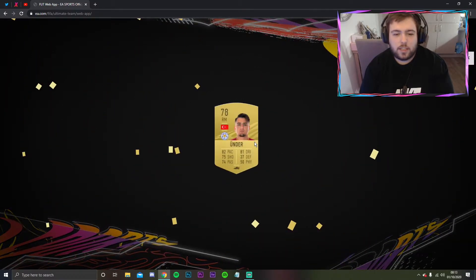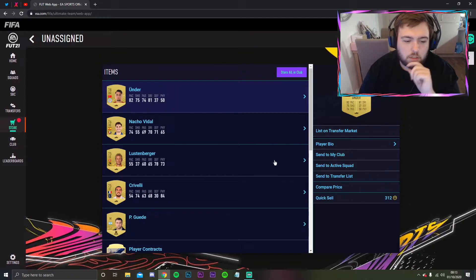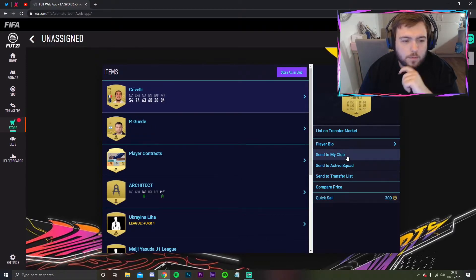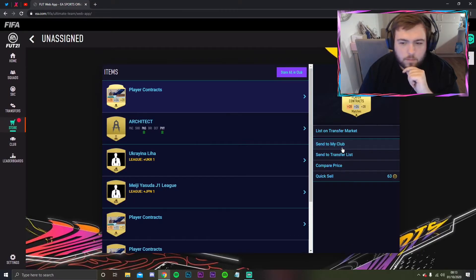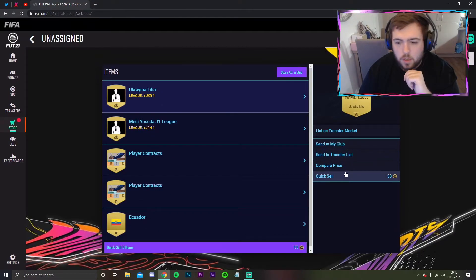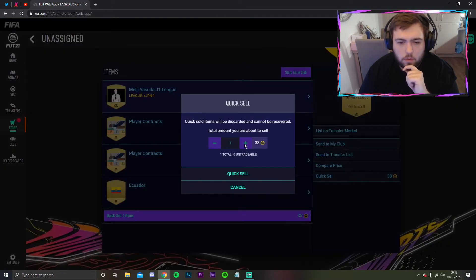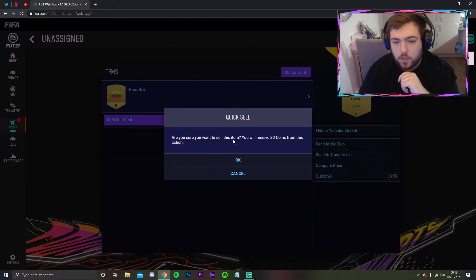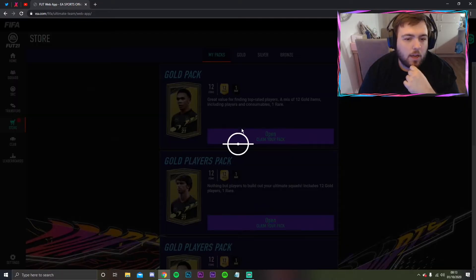Next gold pack - we get a Leicester player, not bad, he's got 82 pace as well. No decent chemistry styles so sending him to the club. All the players are getting sent to the club or quick sold. We're up to 319 coins.